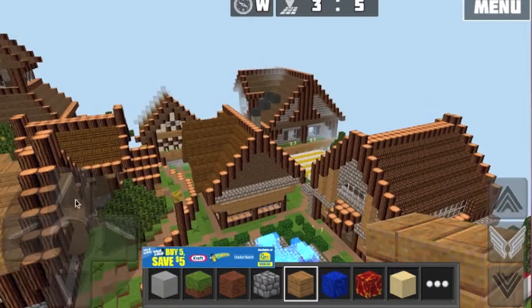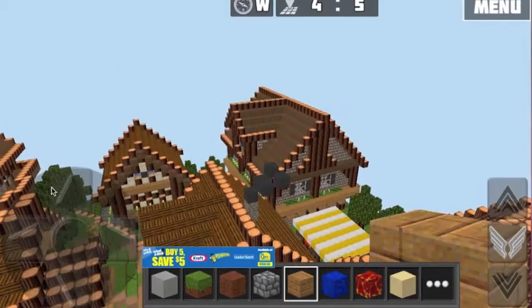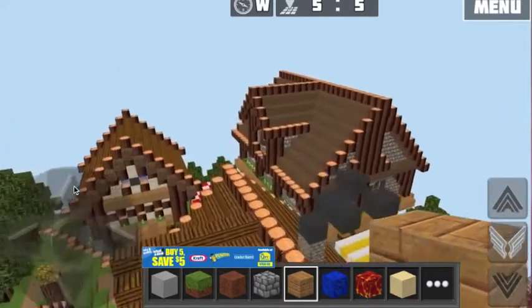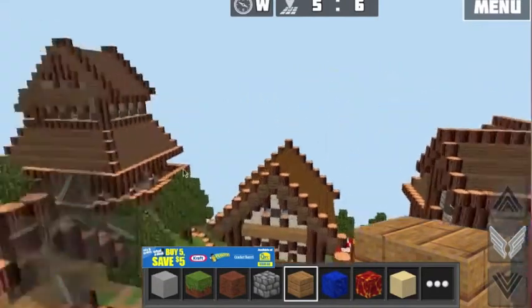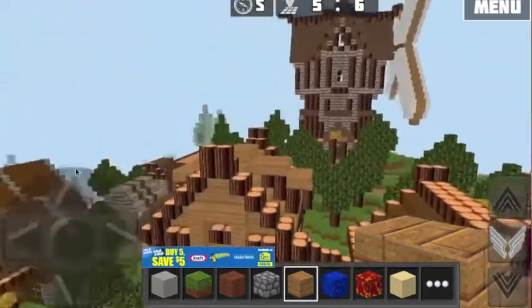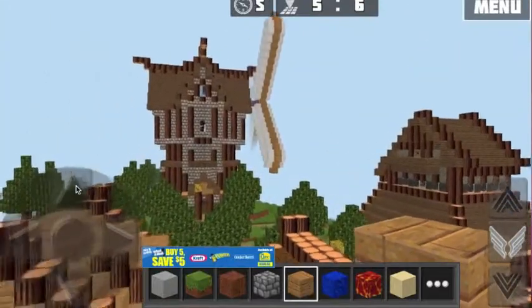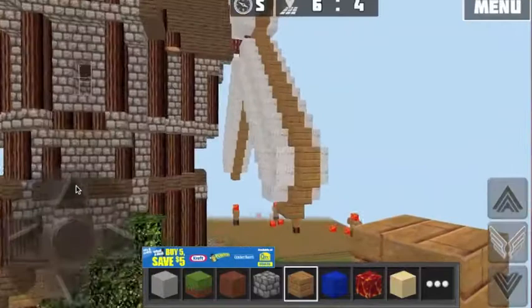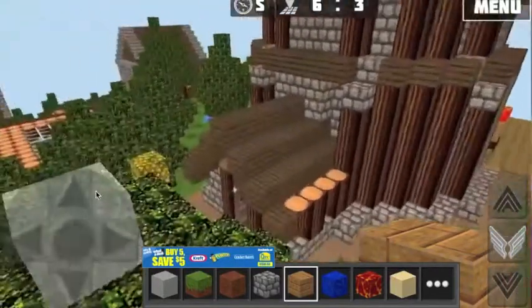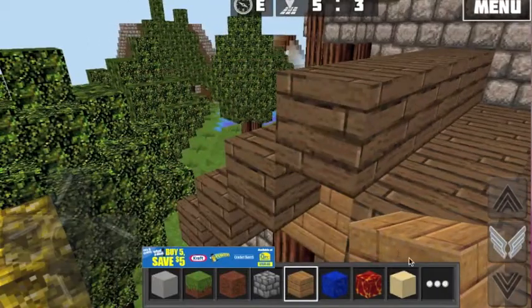I'm just amazed at this world — I'm not even sure how this person built it, it's so awesome. Look at the detail on these houses. There isn't a lot of houses — I can only see about 13 to 15 houses in this world — but all of them are so massive that it almost makes it like you don't have to do a lot of work.